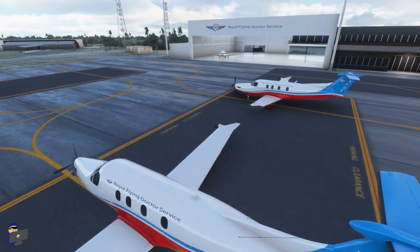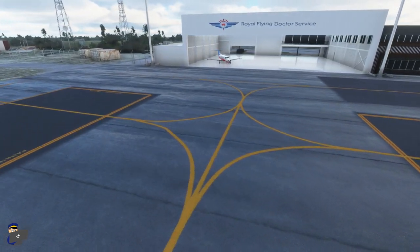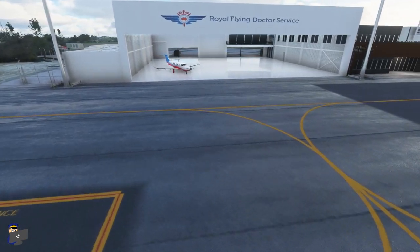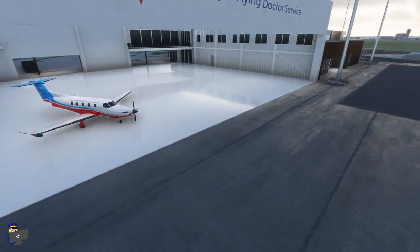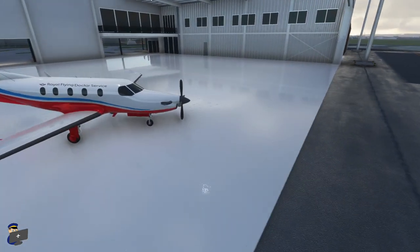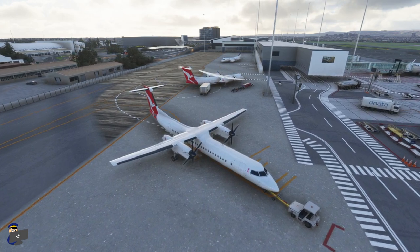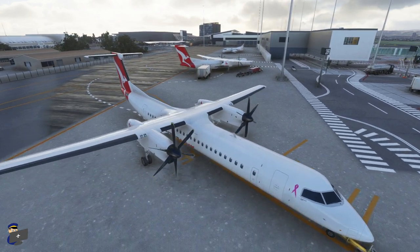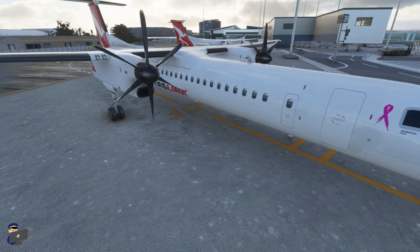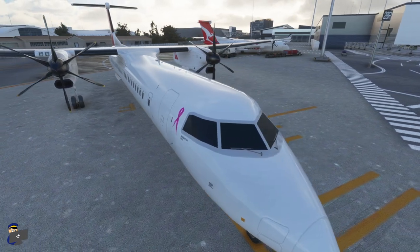The Royal Flying Doctor's Service apron and hangar has been very nicely done too — once again really high quality modeling and texturing, and it's really nice to see these static Flying Doctors planes around the place. We have some static aircraft on the main apron as well around the terminal building, but these have been placed out of the way on remote stands so you shouldn't have any trouble finding somewhere to park. The quality of the static aircraft models is very high — good quality texturing, no blurriness, no jagged edges as you sometimes get on worse quality static models.